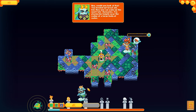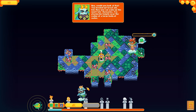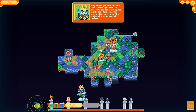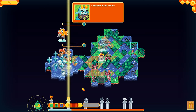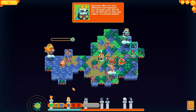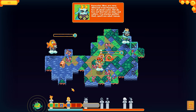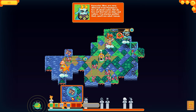Now you can wake up the next fate — Barnacles. Try placing his temple near the edge of a large body of water. Barnacles likes very different things from Penelope — it's all about water. But he's not hot on ships or sailors, so try placing another fleet and see what happens.